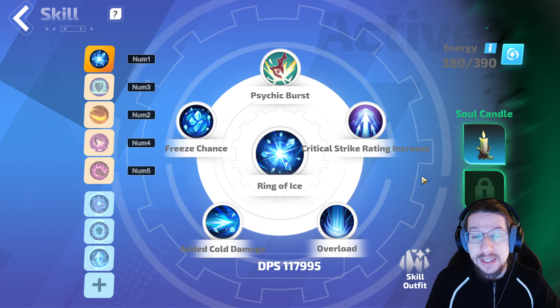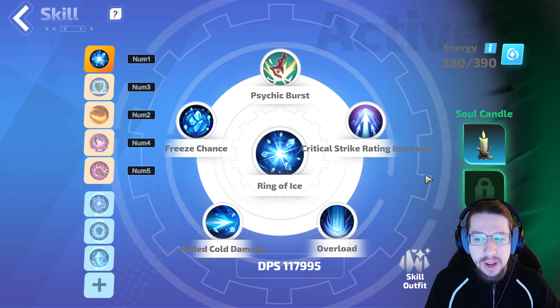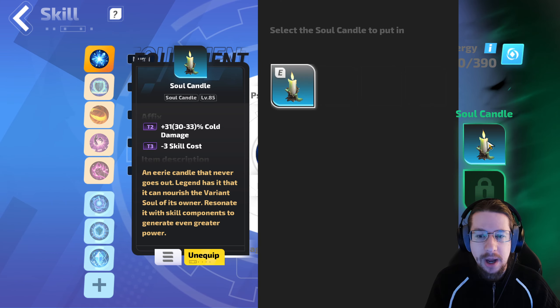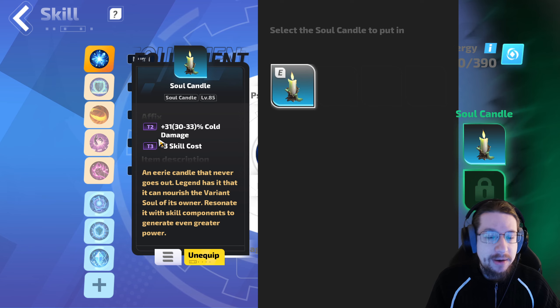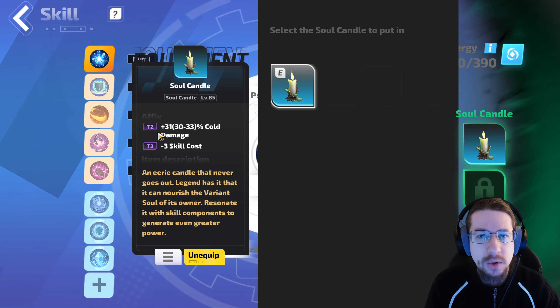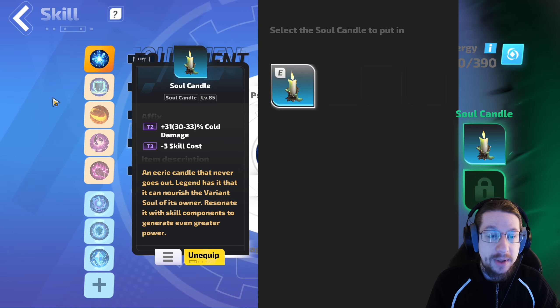The last three support slots are a lot more flexible and gear dependent. I have a Soul Candle here, which is nothing special — it just happened to be two Flame Elementium on the trade house. I thought, hey, 30% more cold damage for two FE — that's a trade I'm willing to make.